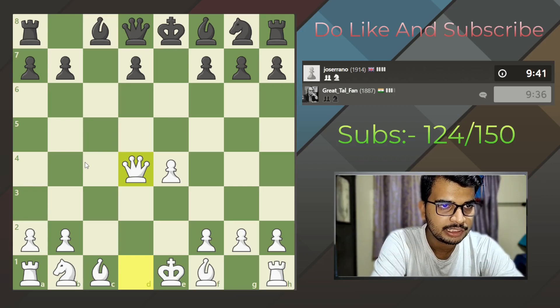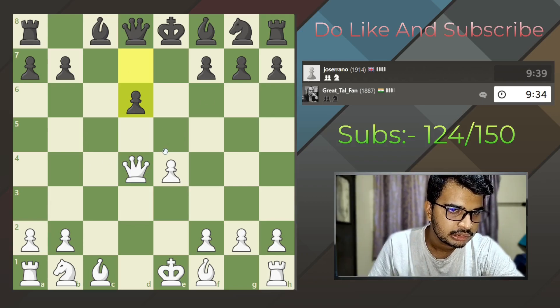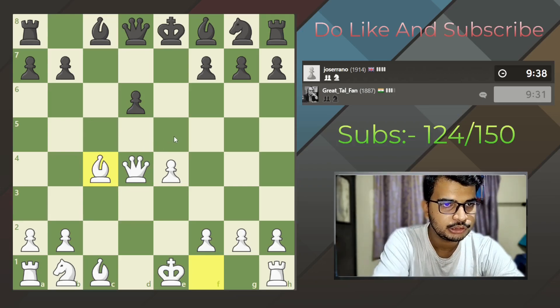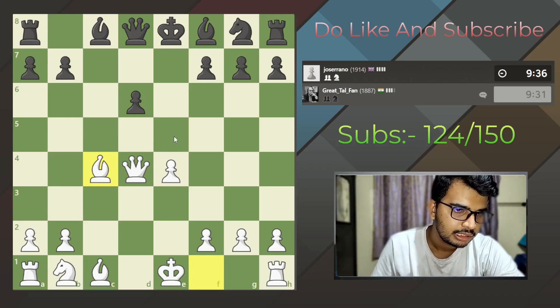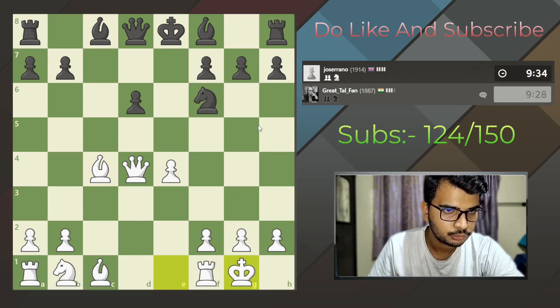We have exchanged all the things in the center. Our Queen is now out. Let us also develop our Bishop and we are ready to castle. He brings his Knight out, so let us just castle.